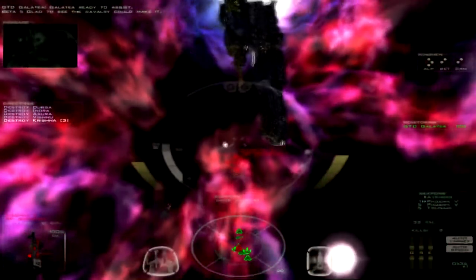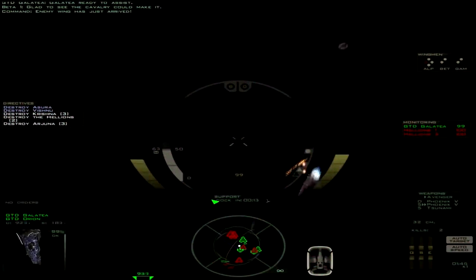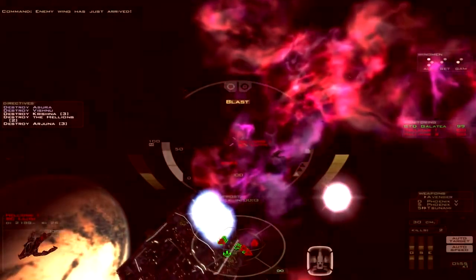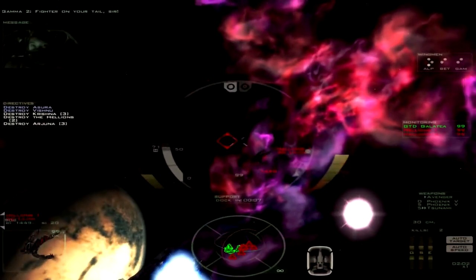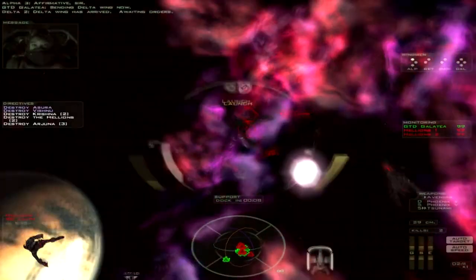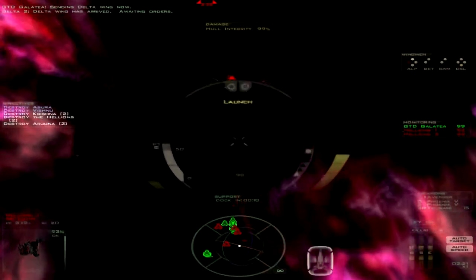There it is. I'm glad to see the cavalry can make it. Enemy wing has just arrived. Too bad there's no capital ship. Actually, here we go — two cruisers. I'm going to switch to my bombs and see what these tsunamis do. Let's go ahead and tell my wing to cover me. I'm going to get in close and launch at the last second. Okay, I didn't do too much damage to them, only 7%.